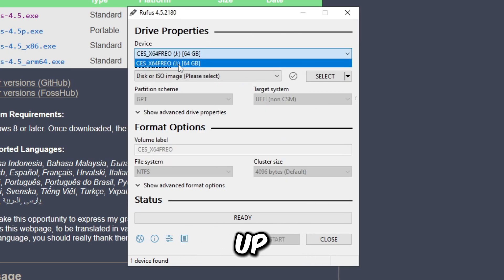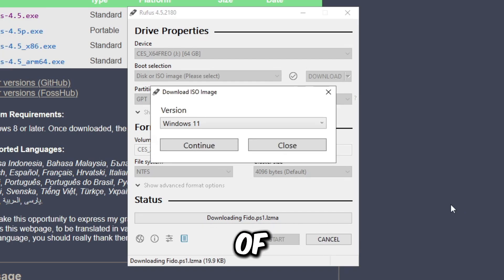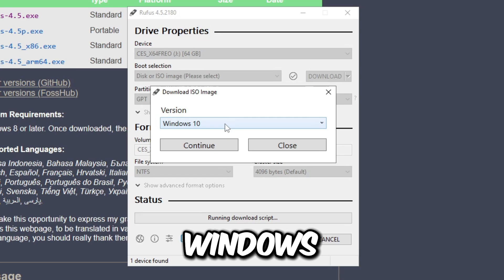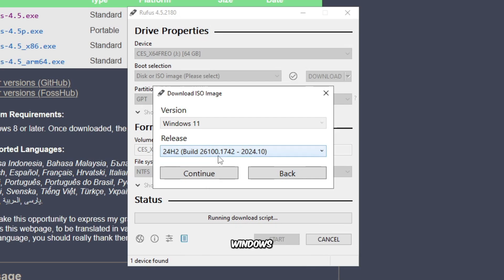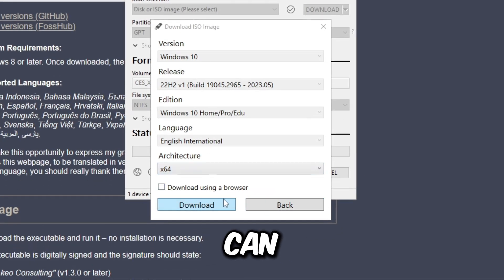Once your USB shows up, select it, click the arrow next to 'Select,' click Download, then click Download again and wait for the download script to initiate. For most people watching, Windows 11 is going to be the best version for gaming, but if you want Windows 10 you can choose it from the pop-up menu. For this video I'm going with Windows 11, so I'll click Continue. For the release, there's only Windows 24H2, so select that, click Continue, choose your language, press Continue again, and make sure it's set to x64.